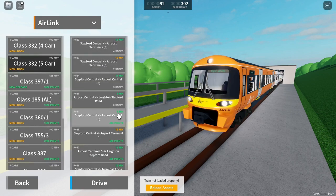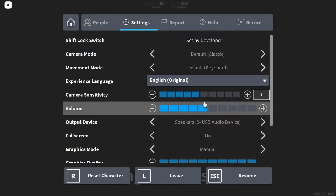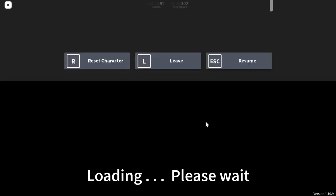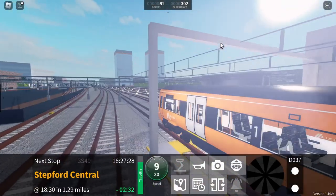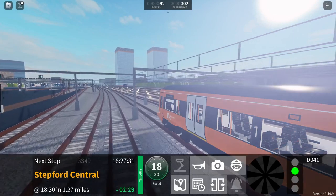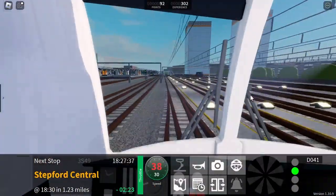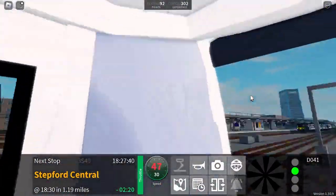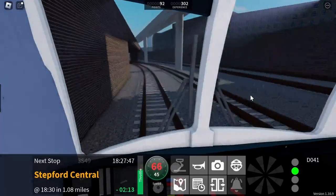Anyway, enough of me rambling on, let's drive something. Let me make sure my volume is on — yep, it's on. You can probably hear everything that's going on. It sounds like a fishbowl, whatever that's supposed to sound like. I wonder what the interior of the cab sounds like. Why does it look like there's a curtain on the wall? That is weird.